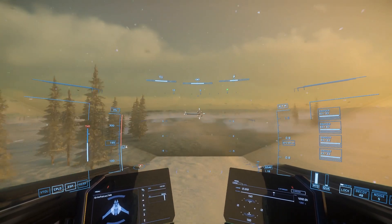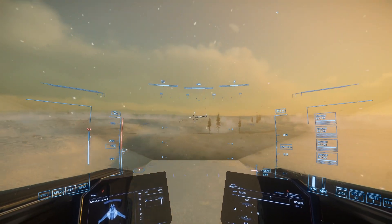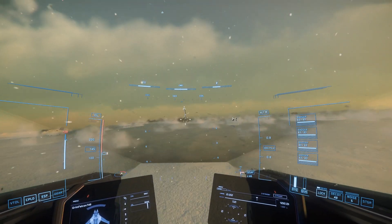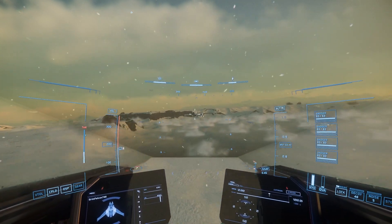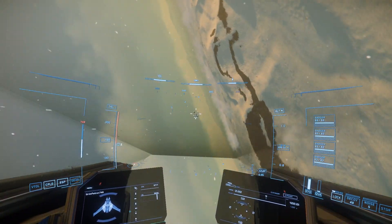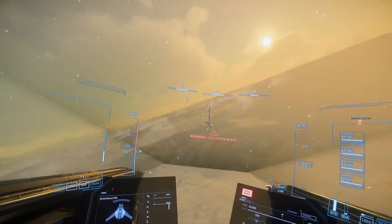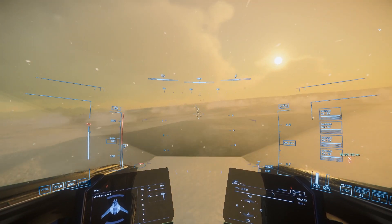You can get the Scorpius from New Deal in Lorville for just under 2.9 million AUEC, or from time-limited sales from the Pledge store for 240 US dollars. So the question remains — is it worth it? I have to say no. While it is an interesting ship, if you compare it to other heavy fighters such as the Vanguard Warden, which for an extra 20 USD in the Pledge store, or about another 500,000 AUEC in the verse, packs much more of a punch in addition to having an extra size 2 shield, I can't say that the Scorpius is worth the price when its only major selling feature is the rail-mounted gun that had such a poor lower field of view.